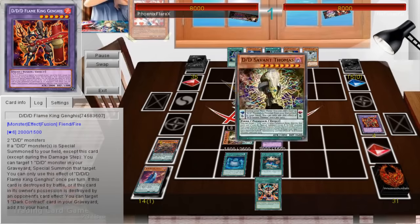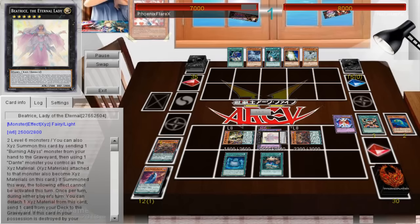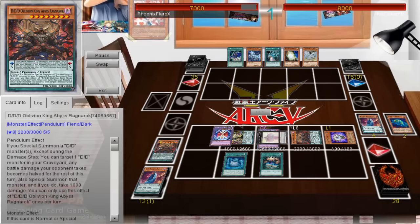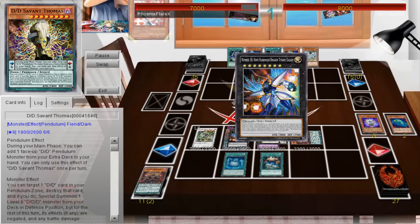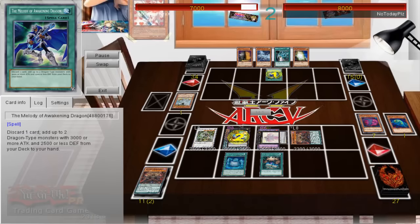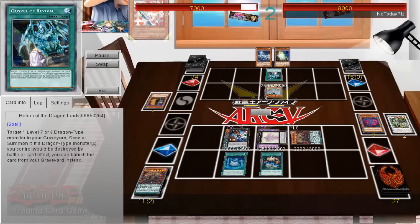Last game, I open really well and luckily there's no Max C and no Valor. I'm able to go into Beatrice, Omega, and Titanic Galaxy with this hand, utilizing triple fusions, using Genghis to bring back Ragnarok, which brings back Genghis, which brings back Thomas. I use Thomas to pop the Ragnarok out of my scale, so I use the scale effect and the field effect of Ragnarok this turn. I end my board with Omega, Titanic Galaxy, Beatrice, and Ragnarok, and Omega puts back the Necro Slime into my graveyard.